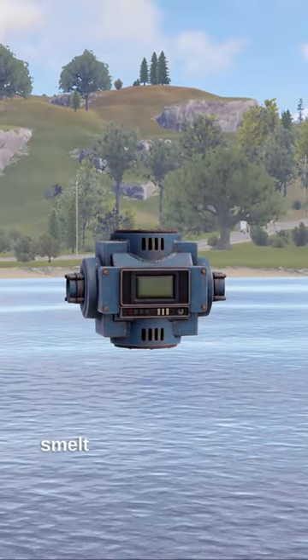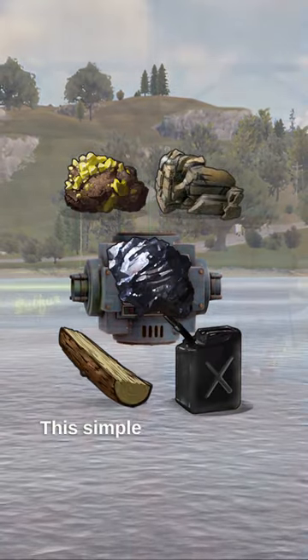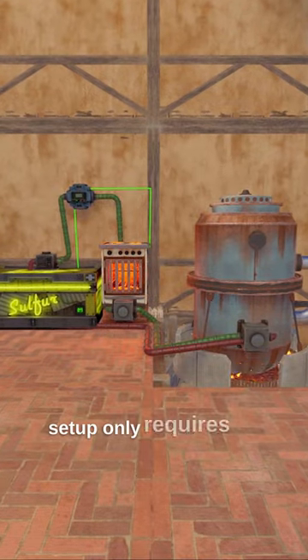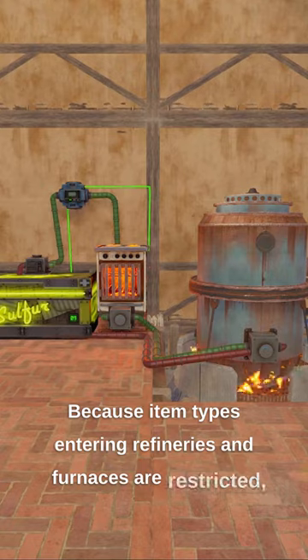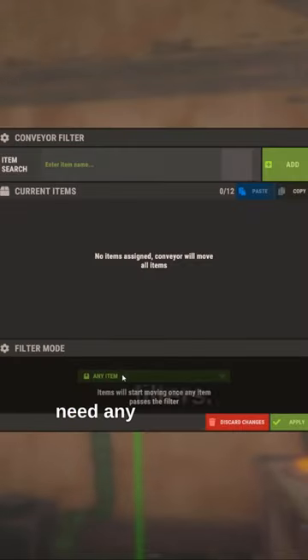One conveyor can automatically smelt all these resources. This simple but incredibly powerful setup only requires 4 power. Because item types entering refineries and furnaces are restricted, you'll only need a single conveyor and it doesn't need any filters.